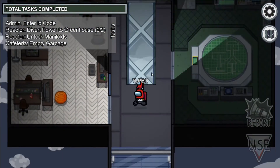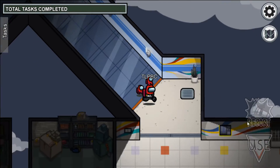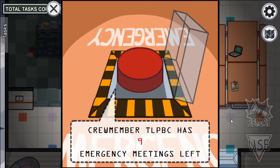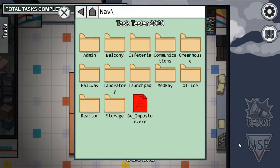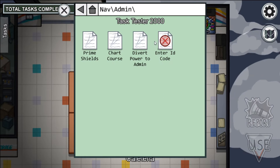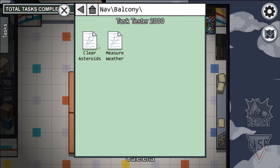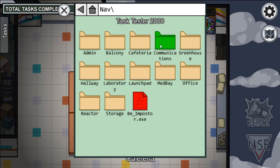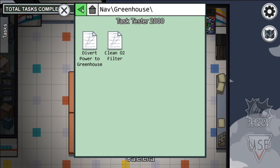Now I'm going to go over the tasks that are new to Mira. I went over all the basic tasks on the Skeld, so if you want to check those out, see my video on the Skeld. In admin, we have Enter ID Code — that's new. On the balcony, we have Measure Weather, which is new. Communications — that's not new. Greenhouse — Divert Power isn't new.